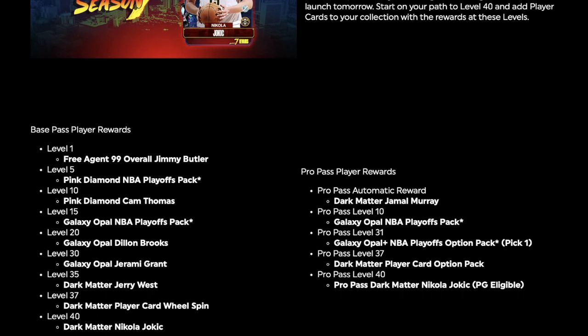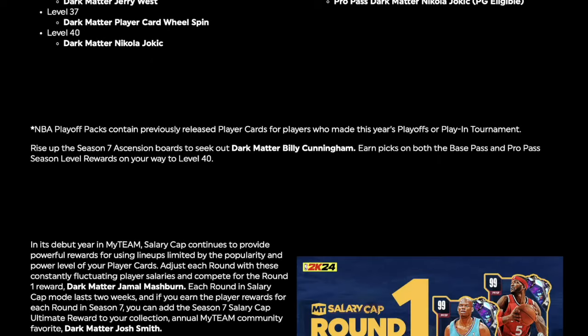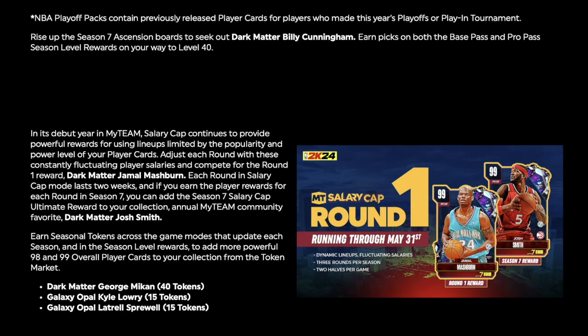We got the Pro Pass Jamal Murray, we know about all these from yesterday. You get the Dark Matter player card from the wheel spin. Here we go — Round 1 Salary Cap. The Round 1 Salary Cap is going to be Jamal Mashburn. Each round in Salary Cap mode lasts two weeks, and if you earn the play rewards for each round in Season 7, you add the Season 7 Salary Cap limit award to your collection. Also the annual MyTeam Community Favorite Dark Matter Josh Smith. Each season, tokens across game modes will update — you get Dark Matter George Mikan at 40 tokens.